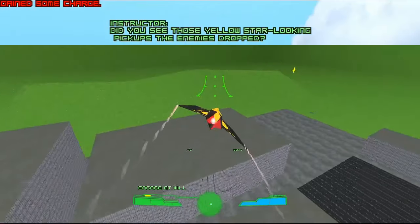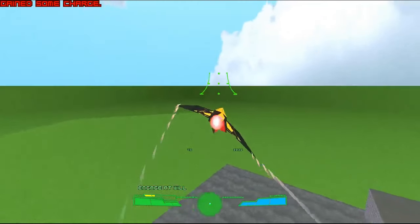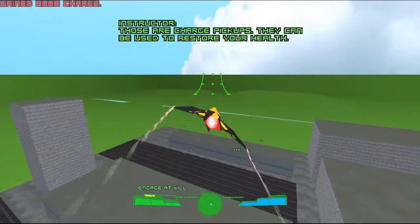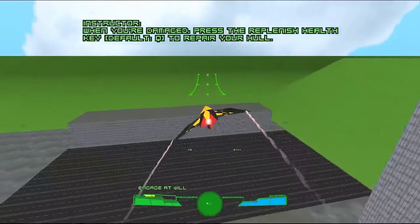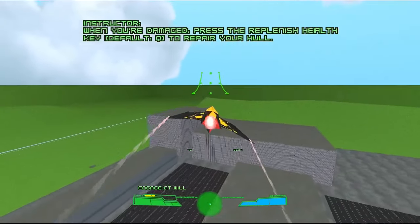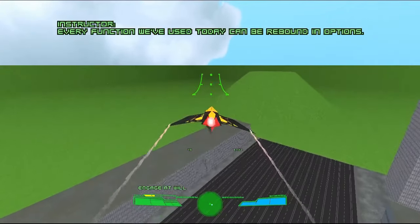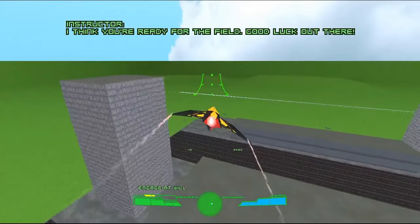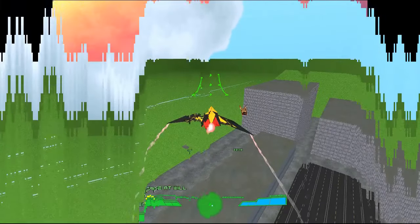Did you see those yellow star-looking pickups the enemies dropped? Those are charge pickups. They can be used to restore your health. When you're damaged, press the replenish key. Every function we've used today can be rebound in options. Okay, I think you're ready for the field. Good luck out there. Thanks, I guess.